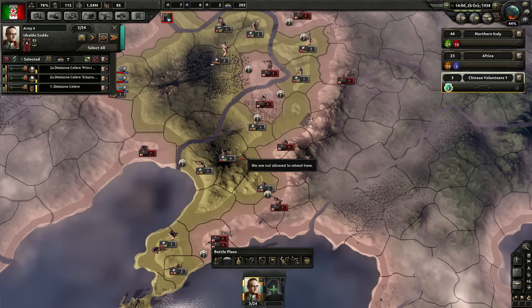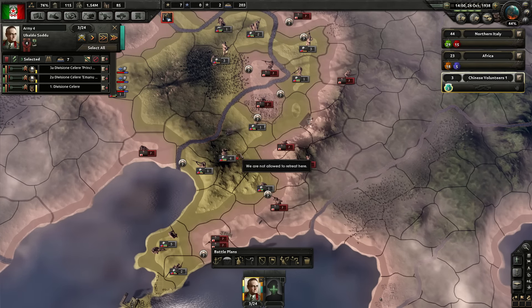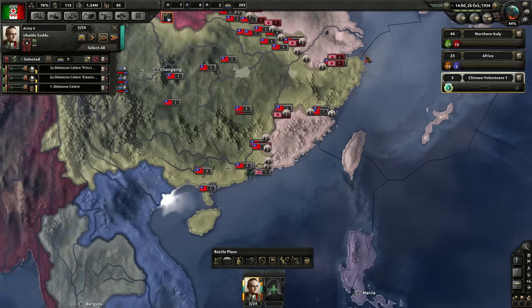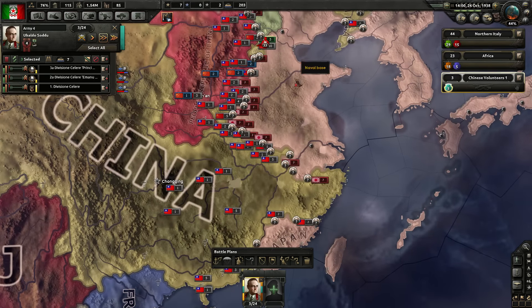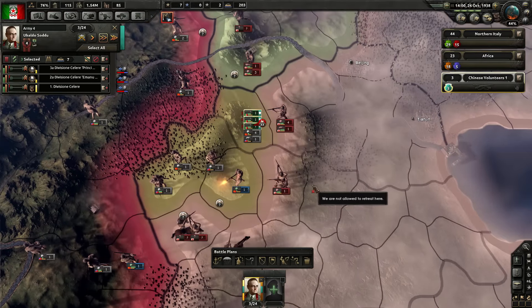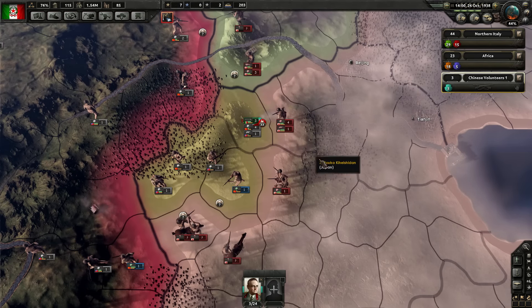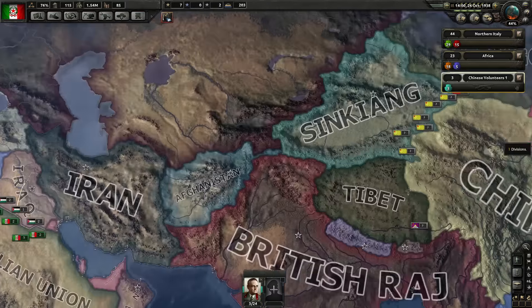I'm not sure how long this is going to last, but it's good — it's taking the pressure off the main front, which is very nice. Of course, the main front is falling very fast, especially up here, because my guys can't do anything. We'll probably pull back and do something else.